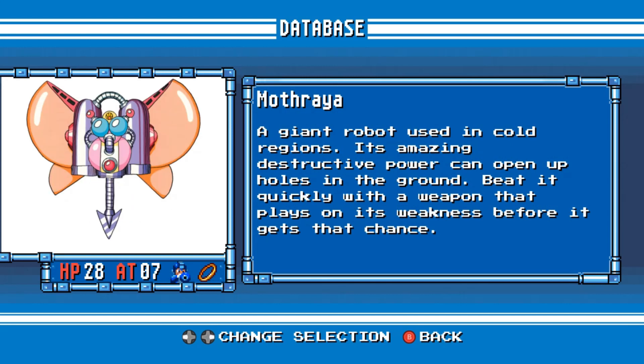Mothraya. A giant robot used in cold regions. Its amazing destructive power can open up holes in the ground. Beat it quickly with a weapon that plays on its weakness before it gets that chance.